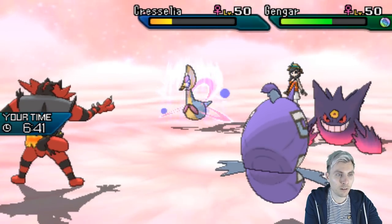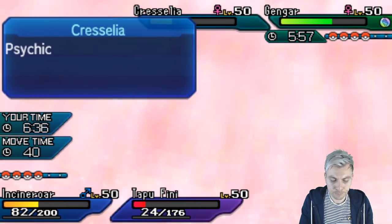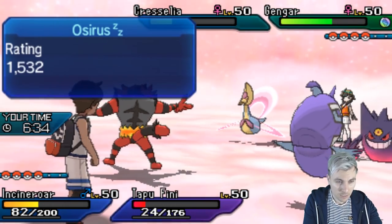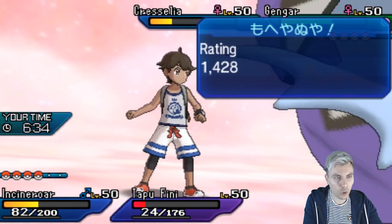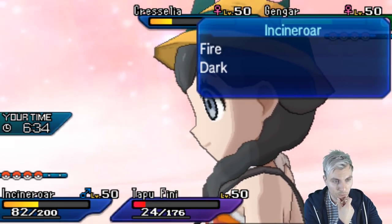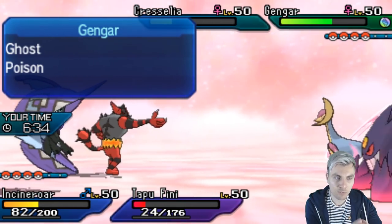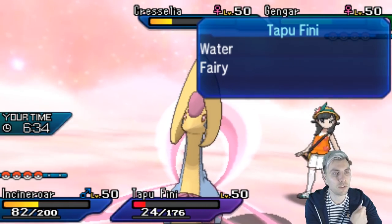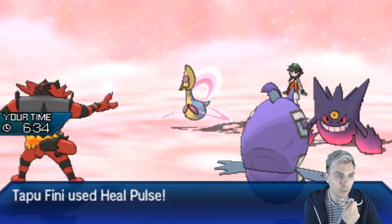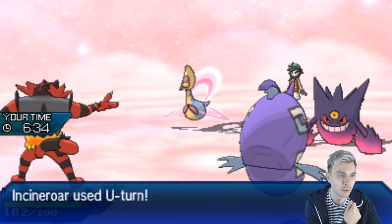We do get the Speed Drop, which is very useful. One thing we could potentially do is U-turn out on Cresselia and go for a Heal Pulse — on the off chance Gengar is scared off by that Speed Drop. We'd get a Heal Pulse into our Incineroar which benefits us going into the latter stages of this game. We do see the Protect from Gengar, which is nice. Getting this Heal Pulse into Incineroar — just prolonging its longevity, especially when we need the Intimidate for that Primal Groudon lurking in the back.